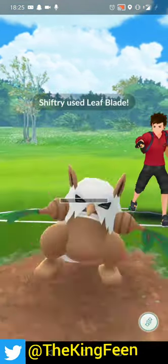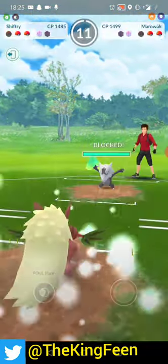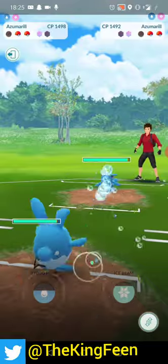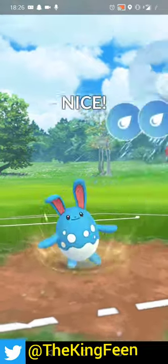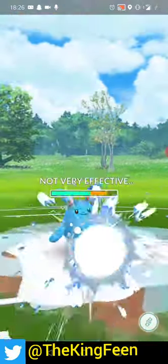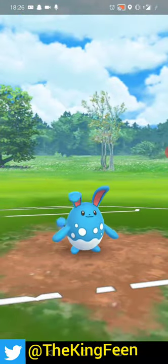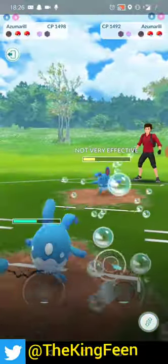Bullet Seed went through so I can shield - I have enough for two Leaf Blades for whatever comes in. It's a Fire Spin Marowak. I get a shield and I'm trying to tap for the second Leaf Blade but it doesn't come in time. I bring in Azumarill and they switch into their own Azumarill - I'm comfortable with this because I know Altaria can beat Marowak in the back. For the next couple of minutes it's an Azumarill mirror match. Maybe Shiftry can be much better with Bullet Seed given the right team.